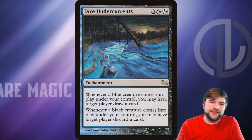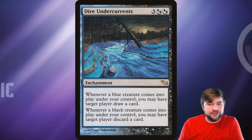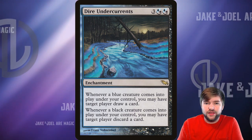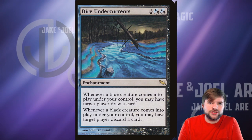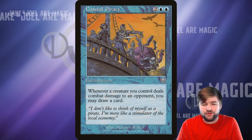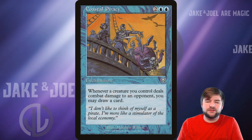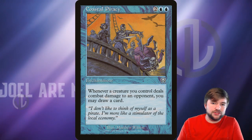For strong, I really want to take advantage of that artifact or enchantment entering the battlefield ability on Alela. Dire Undercurrents is an enchantment, so it's going to trigger Alela's ability. Whenever a blue creature comes into play under your control, you may have target player draw a card. For black creatures, you can have a target player discard a card. It's excellent to get an enchantress-style cantrip every time Alela's ability triggers and a Fairy comes into play. Coastal Piracy — two blue and two other — whenever a creature you control deals combat damage to an opponent, you draw a card. We're going to be creating a lot of 1/1 flyers that are very expendable, 2/1 flyers if Alela's on the battlefield, and if you just swing with a bunch of these creatures, some of them are going to get through and you're drawing even more cards.